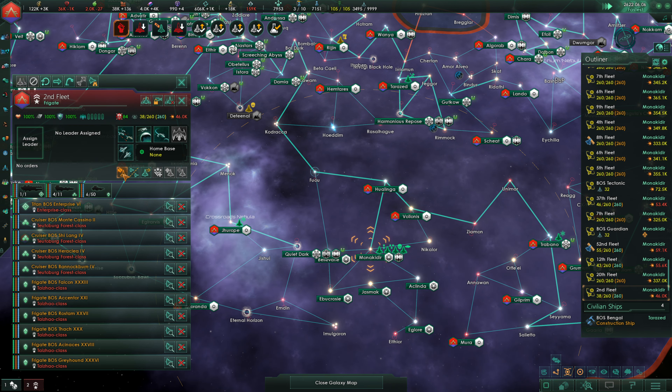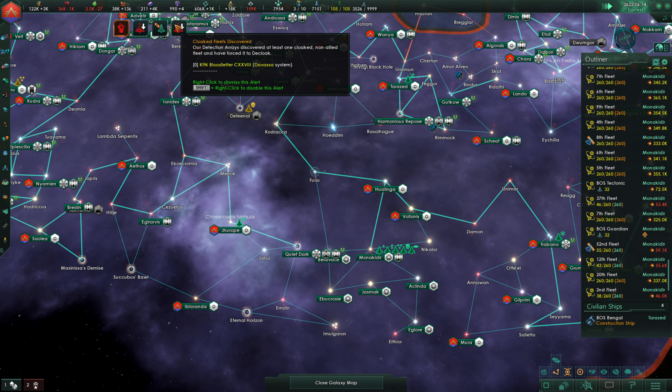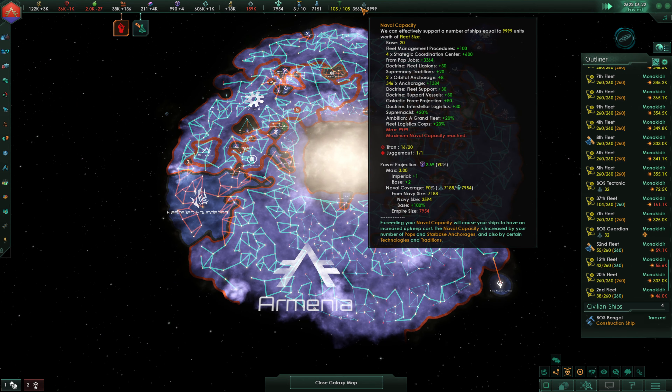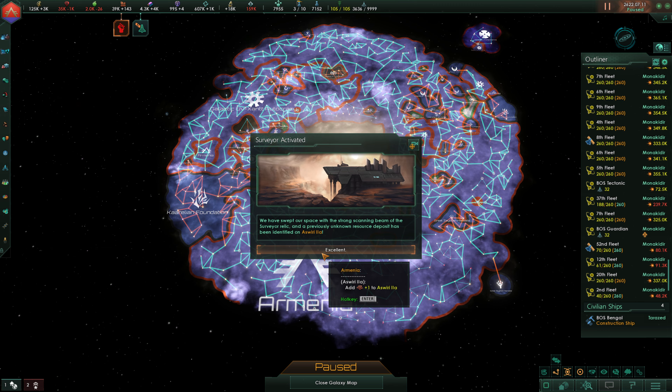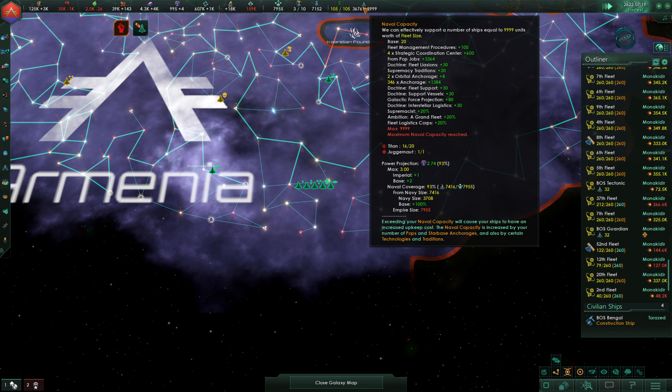The last fleet is going to be the second here. Loader efficiency, kinetic weapon attack speed finishing up. We've got 16 out of 20 Titans. If we have 20 fleets, that's 20 times 260 naval cap — that's 5,200. That is nowhere near our naval cap. So we're going to need fleets that don't have Titans, which is fine — we could simply replace the Titan with two battleships.